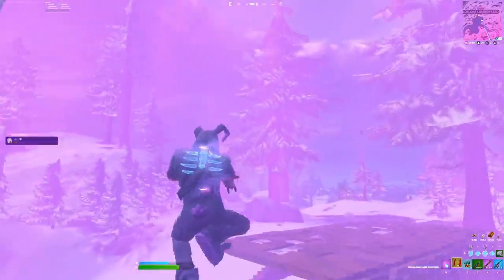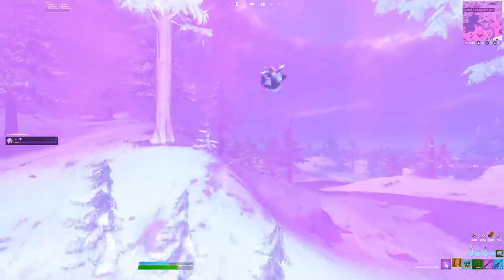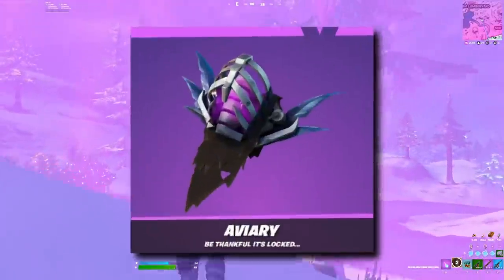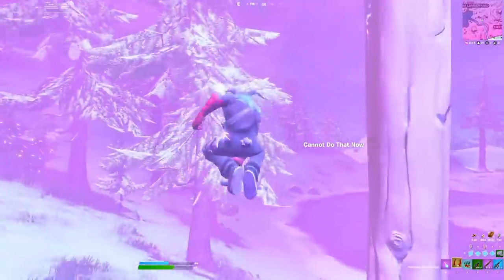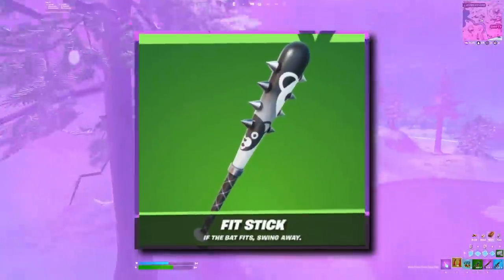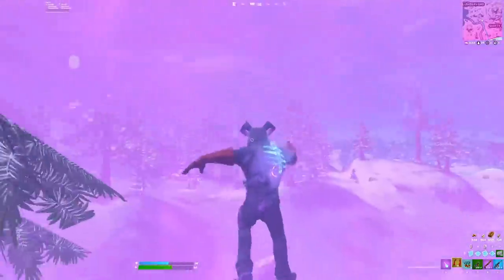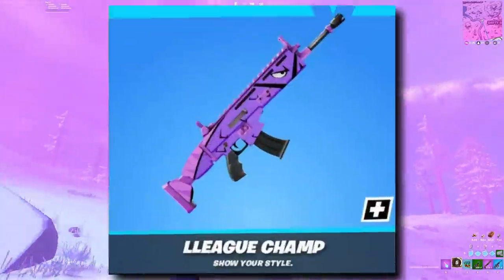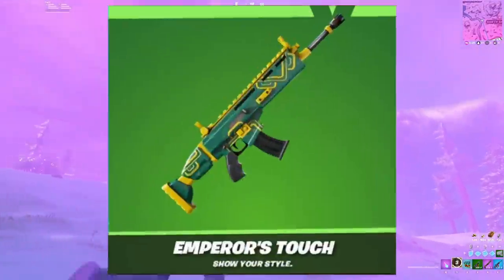Time to go over the leaked skins and cosmetics added to the game this patch. For the skins, we've got Stashed and Miner. For the back blings, there's the Aviary. As far as harvesting tools go, there's the Bleak Beak and Fit Stick. There's also a single glider, the Caged Swiftwing. Finally the wraps: League Champ, 8 Kit, and Emperor's Touch.